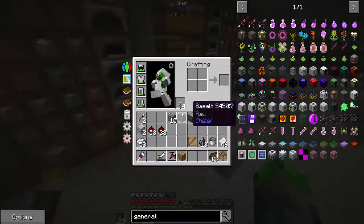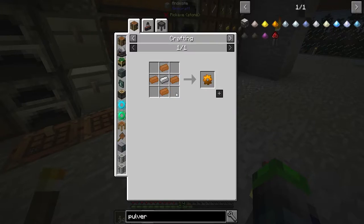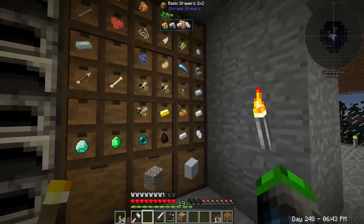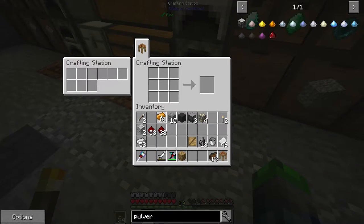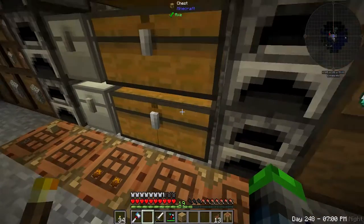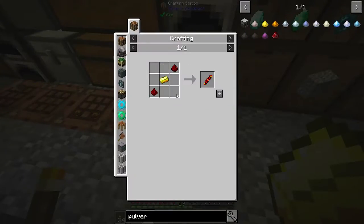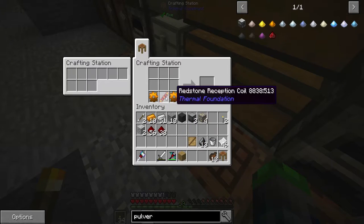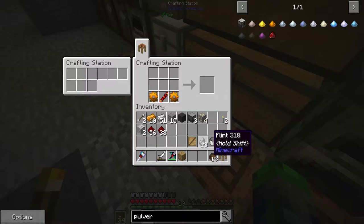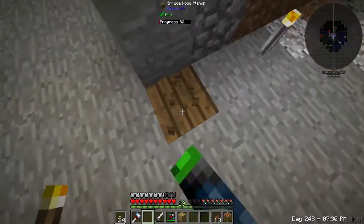Now we need to make a pulverizer — our best friend. Let's look at copper gears. We've got enough. Lots of crafting this episode. I'm going to show you guys how to really get going with power gen. We need a gold ingot, and a flint — I think there's a piston up top.